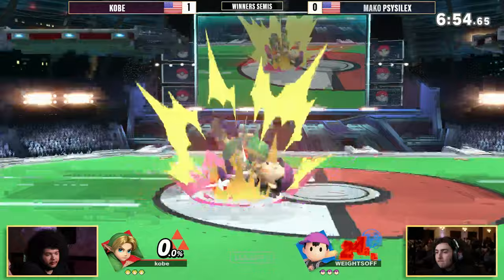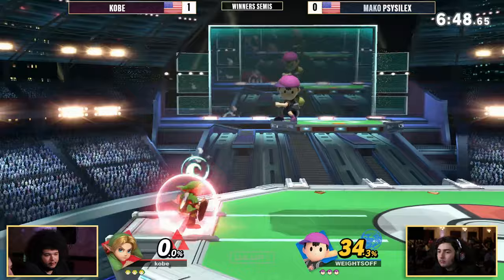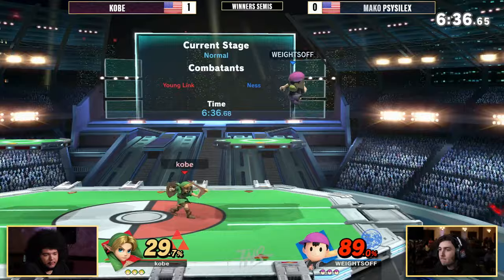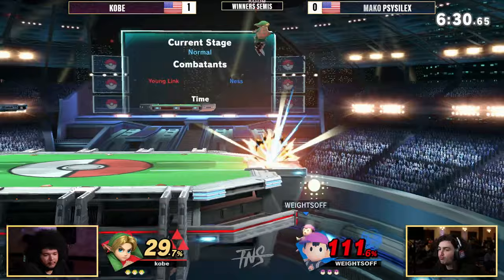I feel like Kobe is looking for that set — it's like, you get a down throw in the middle of the stage, you get a back air that lands on platforms, and you can up B and get another back air, and it does so much damage. Hasn't been able to find it just yet, but I see him definitely trying to set it up. Kobe once again with a percent lead — down tilt to Nair. Not ready to find a kill just yet.